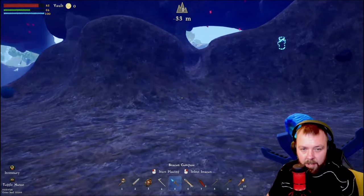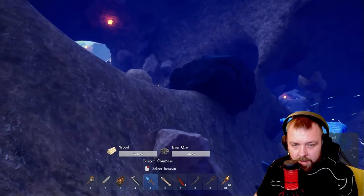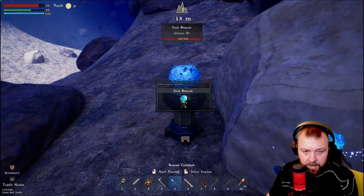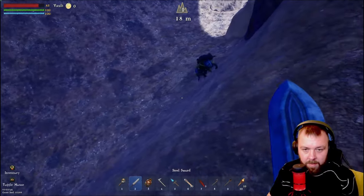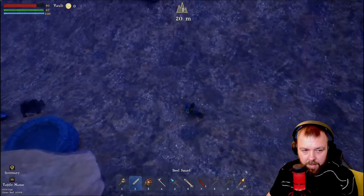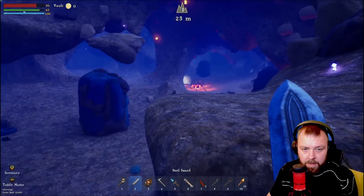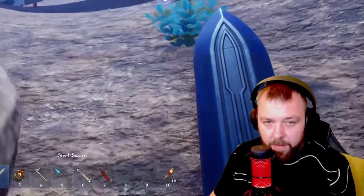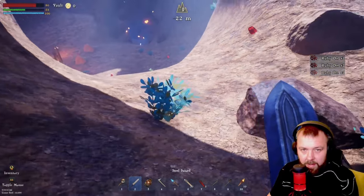We'll place another beacon for the coal just so we know where that is, and rename it the coal beacon. Now we need to try and find some copper. Once we find copper we'll be well on our way until we get full automation. We also need a lot of iron and some rubies — there's some ruby over there and some up here as well. I don't want to explore too far as I'm not prepped yet. We'll collect some rubies.